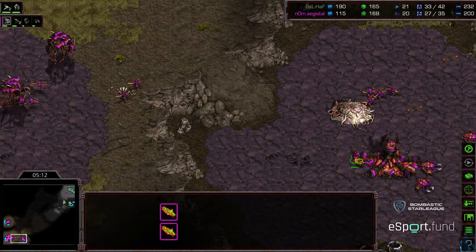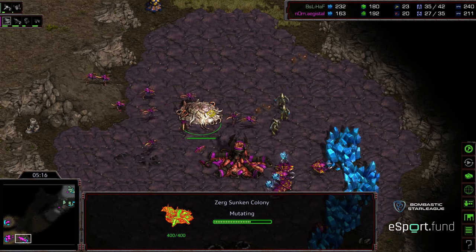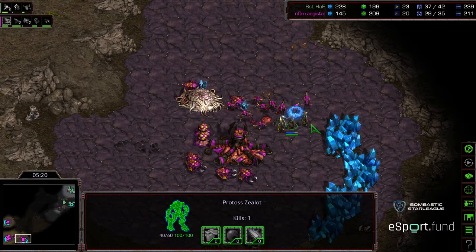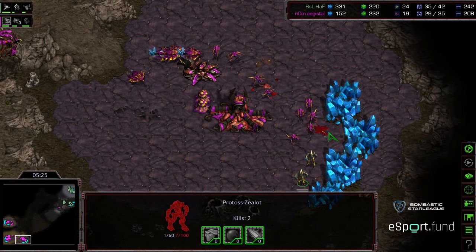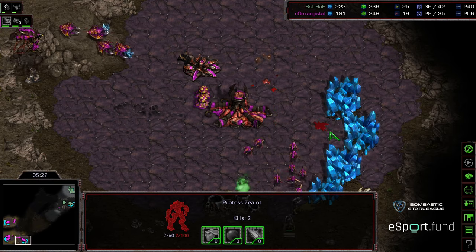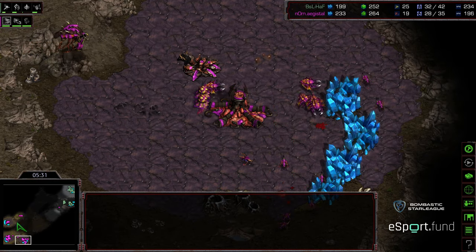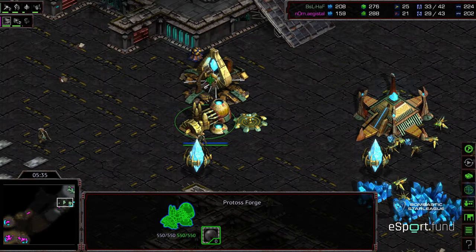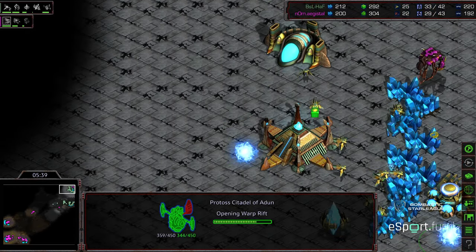Just now morphing in. He needs to produce more Zerglings or get some drones on the field. There are some more Zerglings rejoining. You're going to get some drone kills. Reengaging, turning right back around. Some nice defense from Agistil thus far — loses one drone right there, but that's three Zealots down for only a handful of Zerglings. Nice defense by Agistil. He's produced more Zerglings in the interim. Hoff getting that Citadel of Adun.